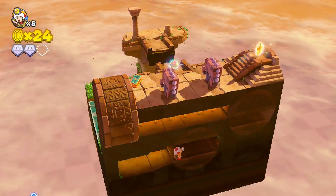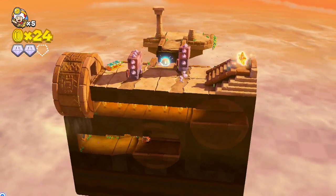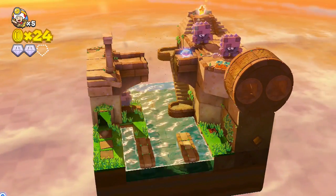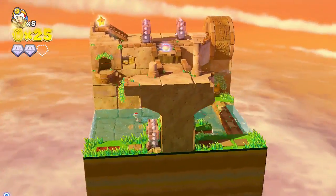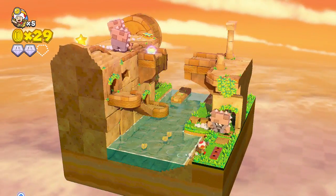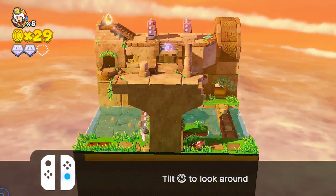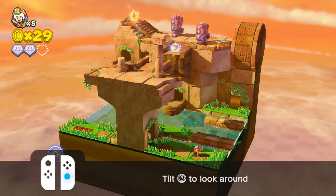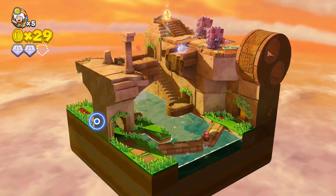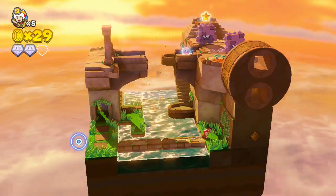I need to somehow find a way to get up there. We can't fall off the stage, which is good — that's a good sign. We can't fall off the stage but we can get hit. How do we make it to that other side? Oh! There's a secret here.